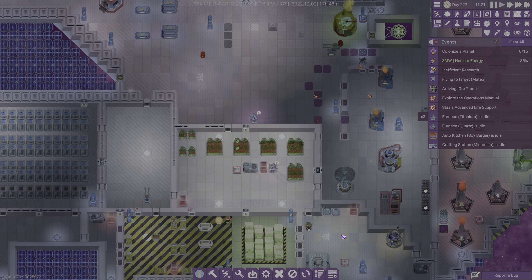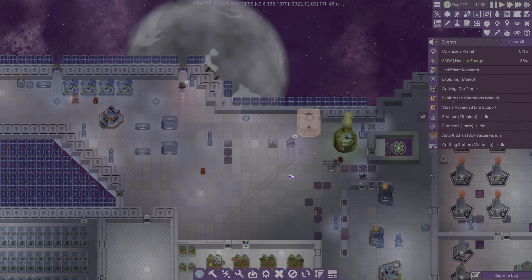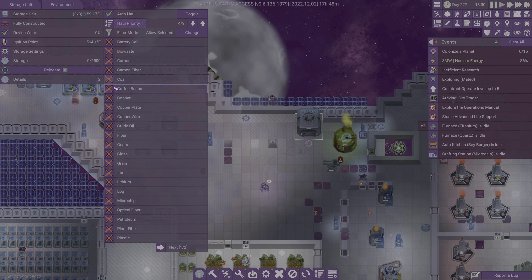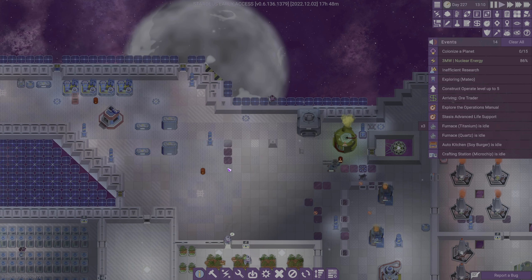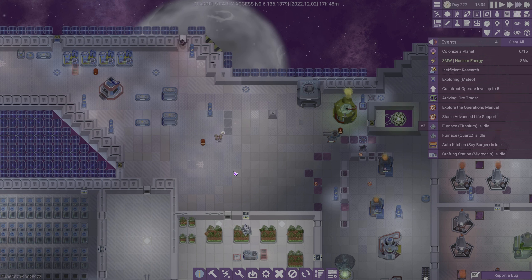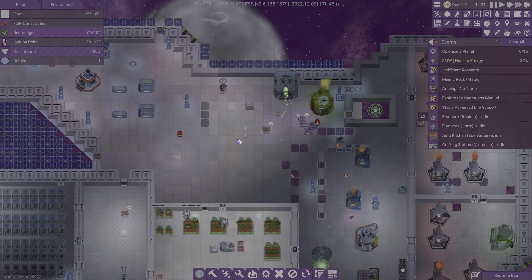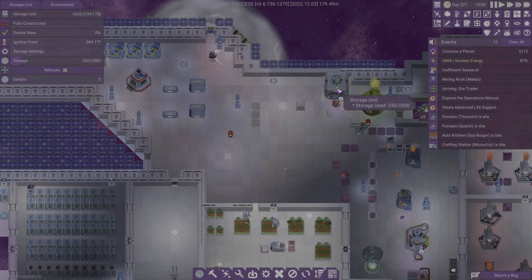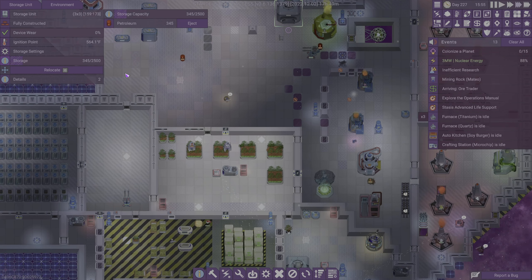Let's go ahead and build one of these guys and put it away in the corner. There's going to be a rhyme and a reason for this — we're going to go to our storage settings, change to allow selected, and we're going to allow crude oil and petroleum. That's all that's going to go in there. This will at least give us an idea of how much petroleum we have, which will be helpful when figuring out if we're going to run out of plastic or rubber anytime soon.